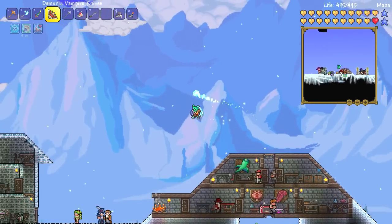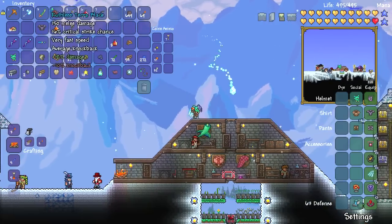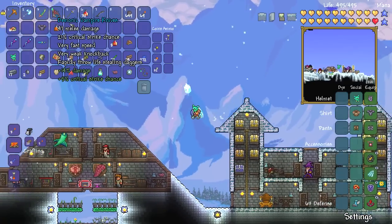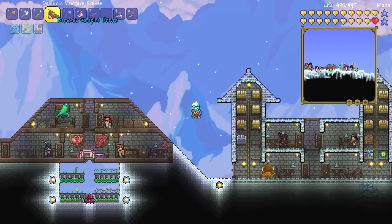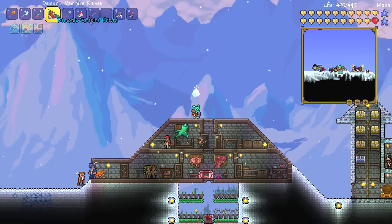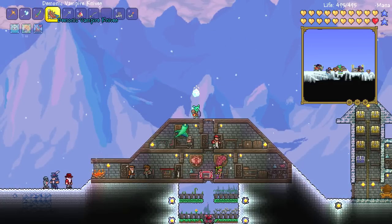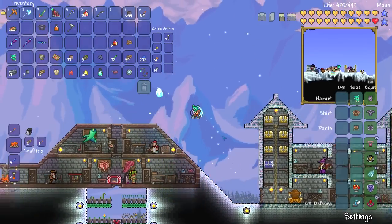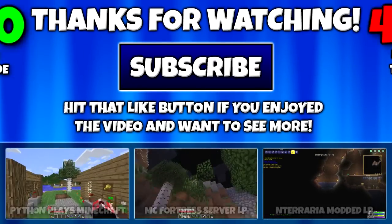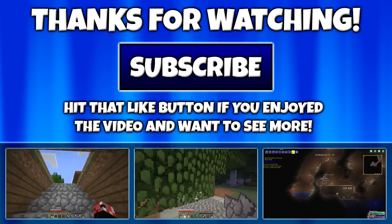We did a pretty good job of taking him down. We're going to have to try and take him down some more in the future to get the flare-on, because that is one of my goals. Get the terror blade — already got it. Got the vampire knives as well. The horseman's blade is another thing I'd like to get. In the next episode, we're likely going to try and take down our first hard mode end-game event — probably the pumpkin moon first, since it's slightly easier than the frost moon. Thank you so much for watching. If you enjoyed the episode and want to see more, hit that thumbs up button and subscribe. I'll see you guys in the next episode!